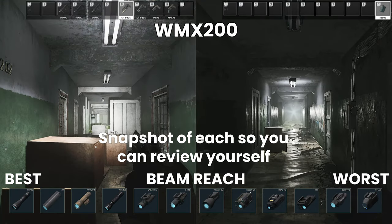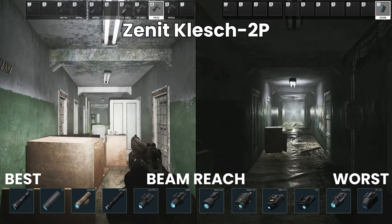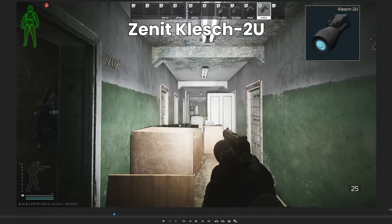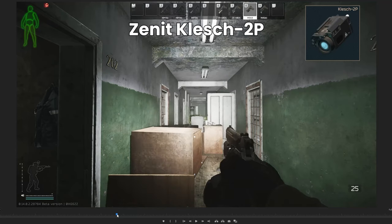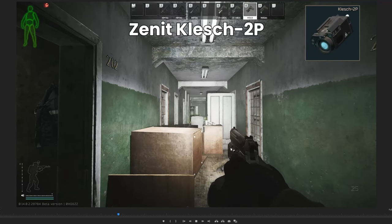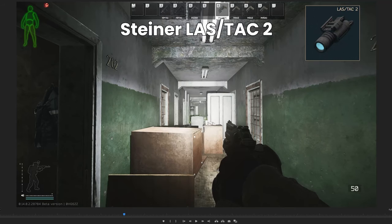Next let's look at beam width, and the obvious winner in this category is the Klesch 2U. This one is absolutely insane even compared to the next one down, the 2P. You can just see how the beam width changes, so if you want to really see all around you and get more peripheral vision — say you're going around Interchange — then the 2U is the clear winner. The 2P looks very similar to the D-Balt, which is not bad at all, and then the Baldur Pro actually has quite a nice wide beam, which is probably one reason why it doesn't see as far. Next is the Laztac 2, which has better distance but the beam is very slightly tighter.